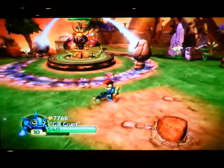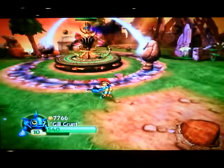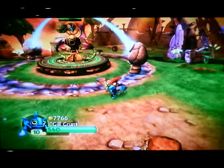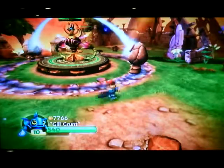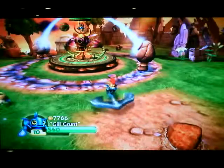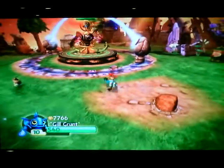Starting off with his A attack. You hit A to do his little anchor thingies, and then hold down A to charge up his huge anchor, which does pretty big damage.